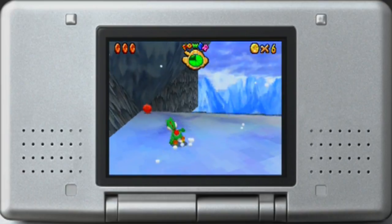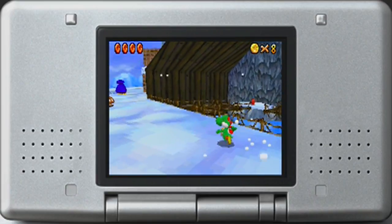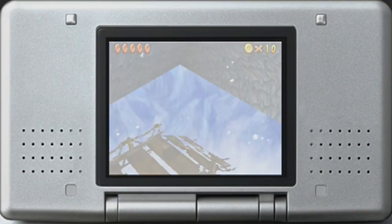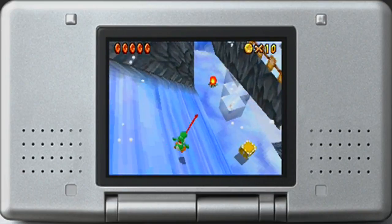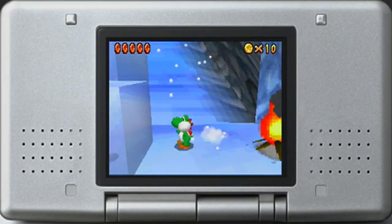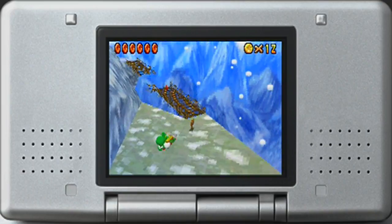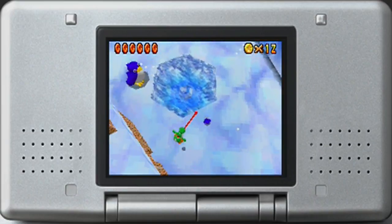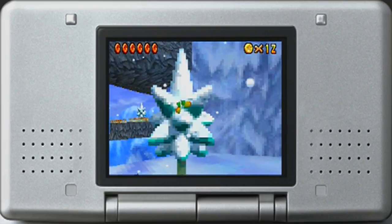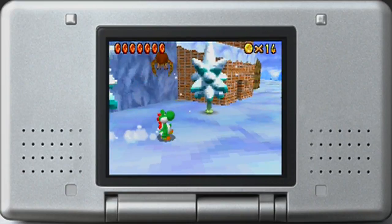Two of the red coins are in a block of ice, so Yoshi eats the fire and uses a flamethrower to burn it down. Over here we have red coin number six. I feel like I'm missing a red coin - and good point, I am missing one. It's right above this tree over here. I don't even know how in the world I missed that - really embarrassing.